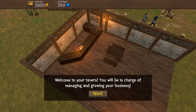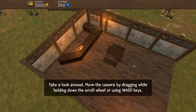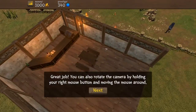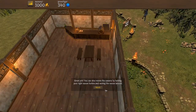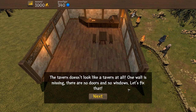Welcome to your tavern — you'll be in charge of managing and growing your business. Move the camera by dragging while holding down the scroll wheel or by using WASD. You can also rotate the camera by holding your right mouse button. The tavern doesn't look like a tavern at all — one wall is missing, there are no doors and no windows. Well, the taverns I go to are always missing walls, but the no door thing is a problem.